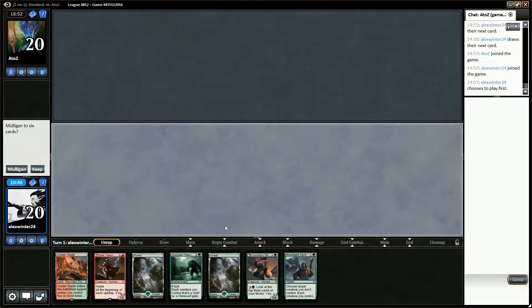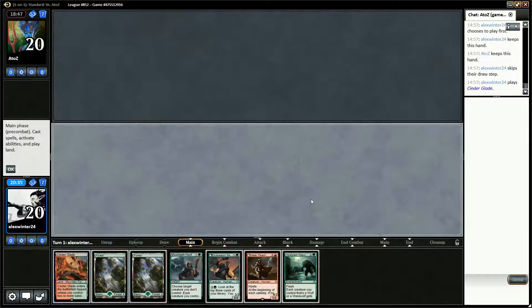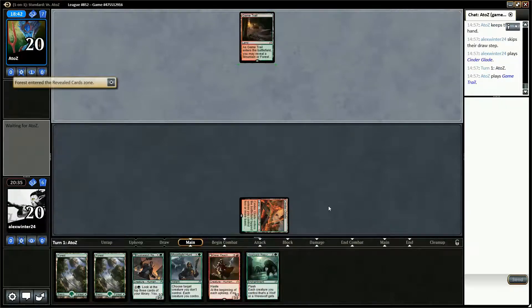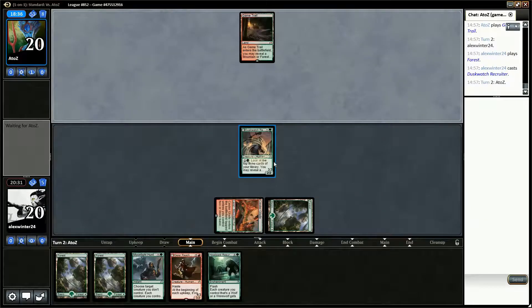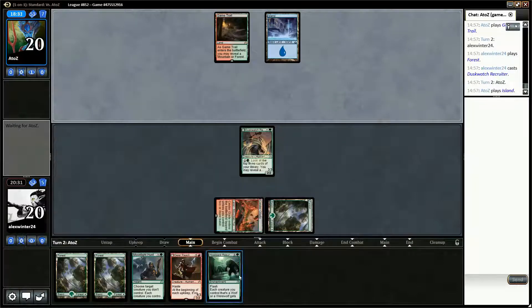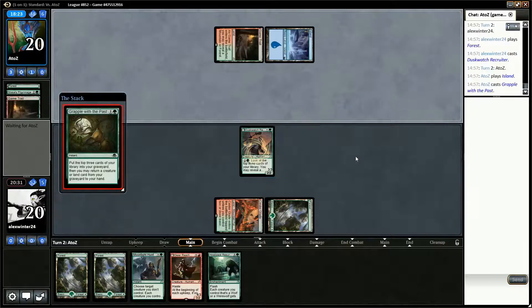So again we'll choose to play first. This hand is certainly keepable — it's not the quickest start in that we don't have a one-drop, but I think it's fine. They don't have a Narnam Renegade, which is good. A really good draw here is Pack Guardian, because then we can spend turn three doing nothing with Duskwatch Recruiter, flip it to Krallenhorde Howler, and play Pack Guardian on turn three with Howlpack Resurgence so that we'd attack for something like twelve on turn four.